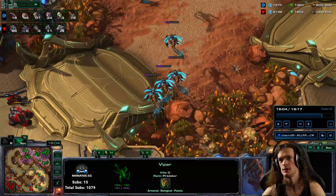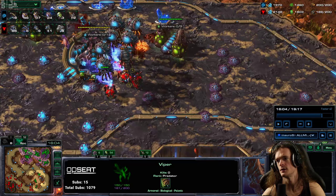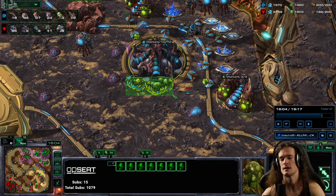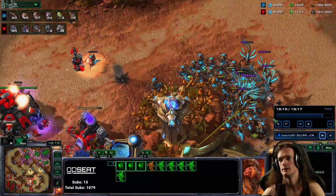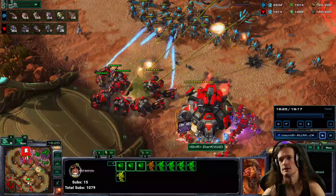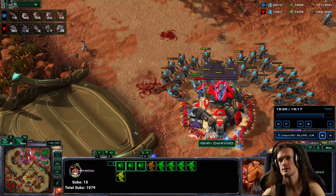If you're focusing on your army with hydra-viper and moving in to deal damage, should you pull this army back home to deal with hellbats in your base? No, you should not do that. Use your reinforcement units to defend. You see all these eggs? These eggs are much closer to that problem. I'm abducting stuff. You can use blinding cloud on a planetary - it reduces the target's range to melee, so it can't shoot hydras. I'm abducting cyclones. Use blinding cloud again.